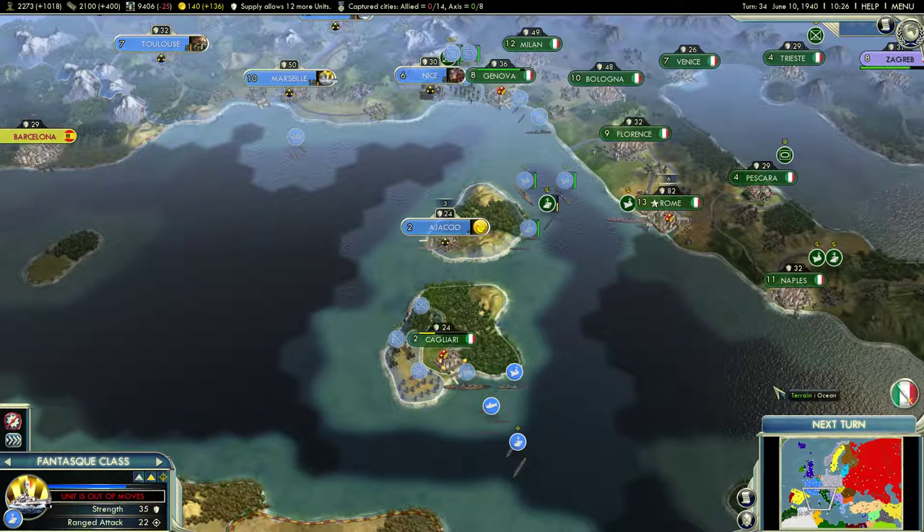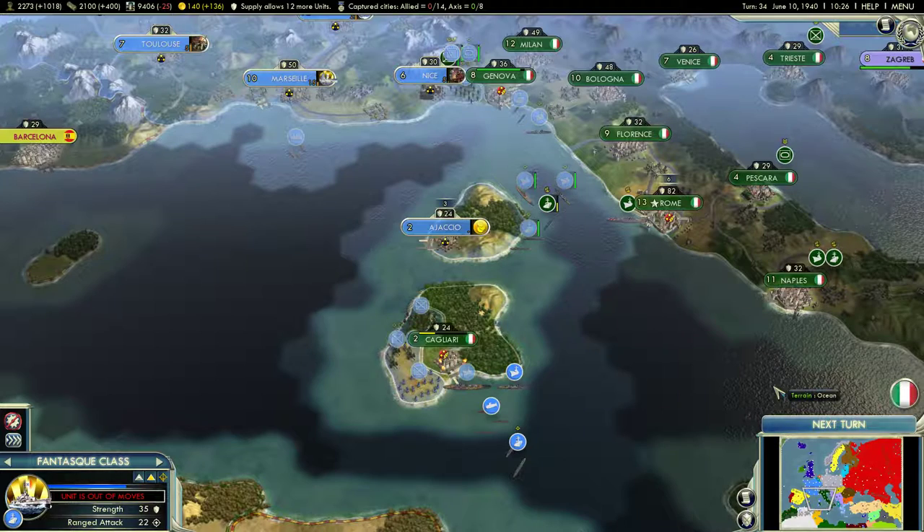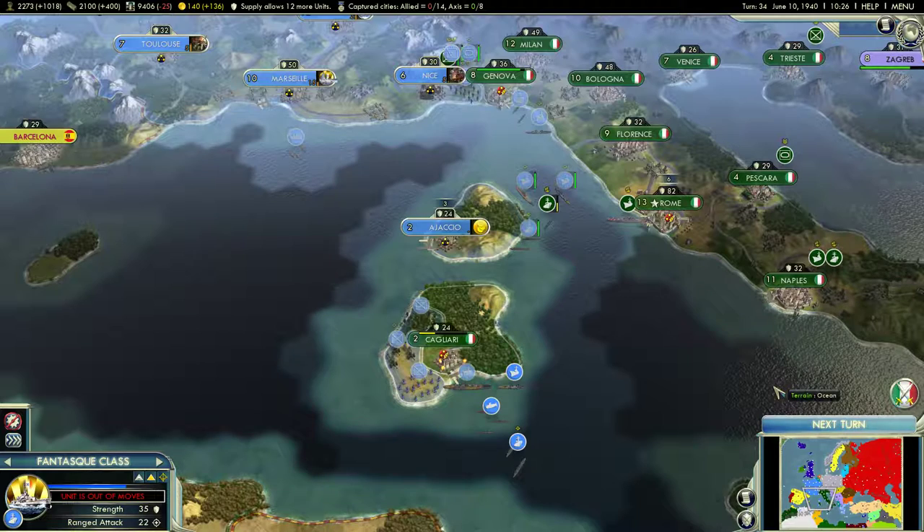Welcome to Rory Adam Games. Let's play Civilization V RED mod. This is a total conversion mod that turns the Civilization game into a World War II battlefield. We are playing a historic campaign as France. This began in July of 1939 and it's now June of 1940. We are currently under attack from both Italy and Germany all across the front.